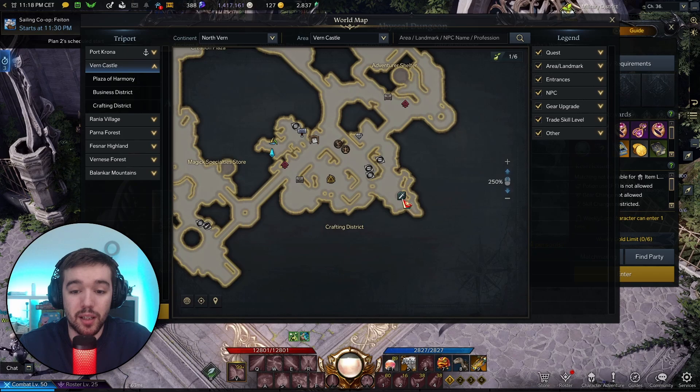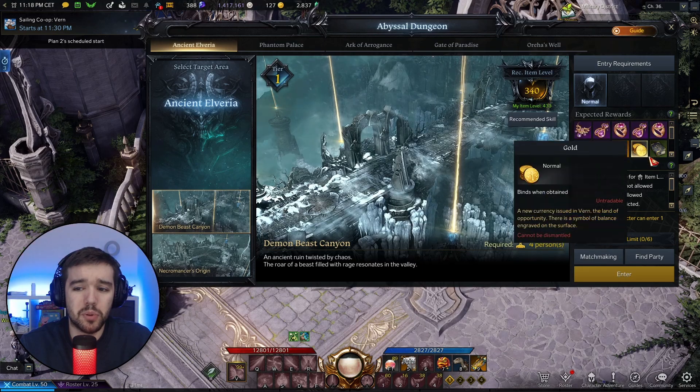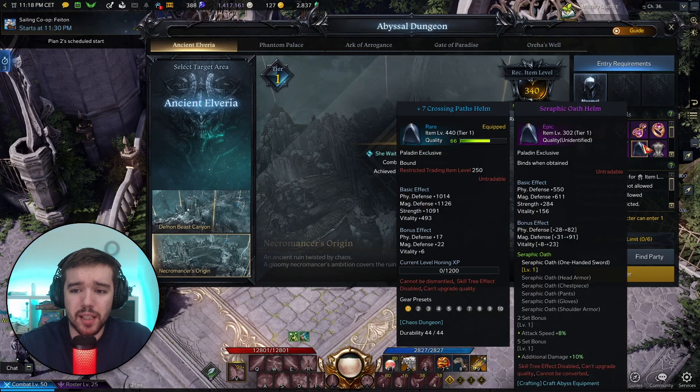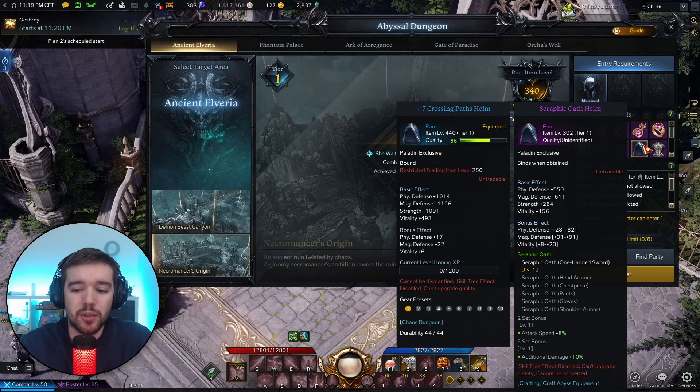You get five orbs from your first Abyssal Dungeon. You go to the crafting menu in the bottom right corner, craft the armor and weapon using those orbs, and then go to the Gear Honing NPC to transfer your stats from the blue item into the new purple one. All the upgrades you had on the blue item carry over into the purple one.